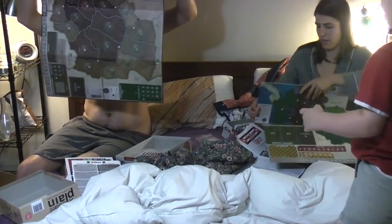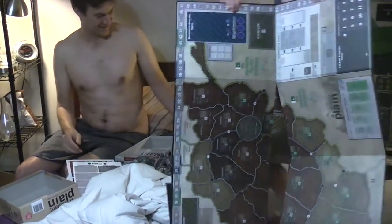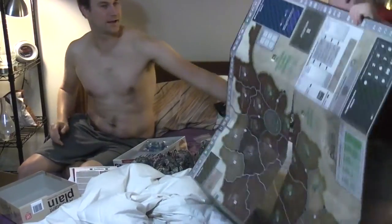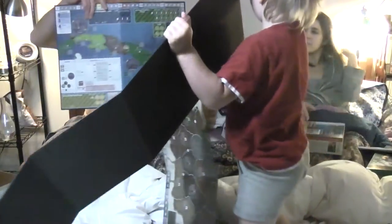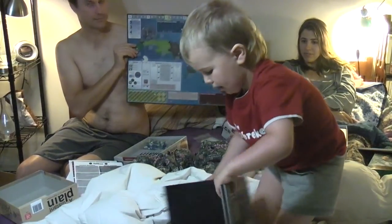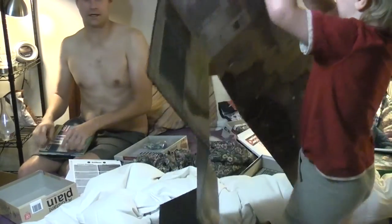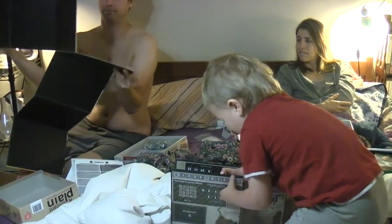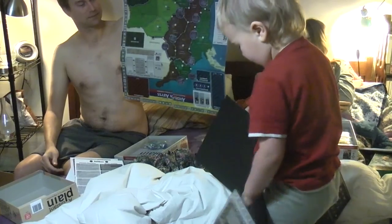That's Andean Abyss. This is A Distant Plain. Cuba Libre has a smaller map — why? Because Cuba is smaller. I wonder if Andean Abyss has a size difference. I like that they only did as big a map as they needed. They didn't have to make a big map when it was unnecessary for Cuba Libre. There are smaller spaces — that's going to be very different. I think Andean Abyss is the same size as A Distant Plain.